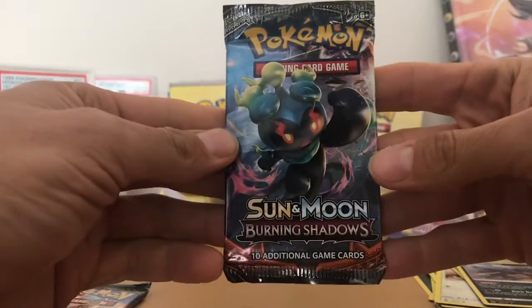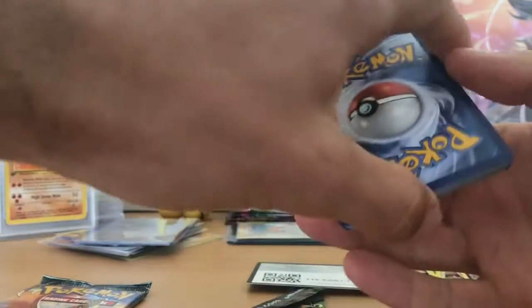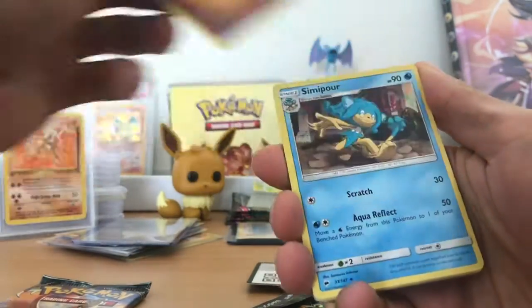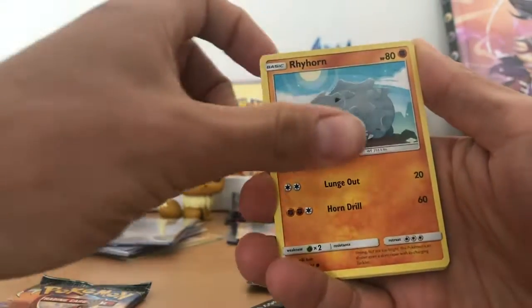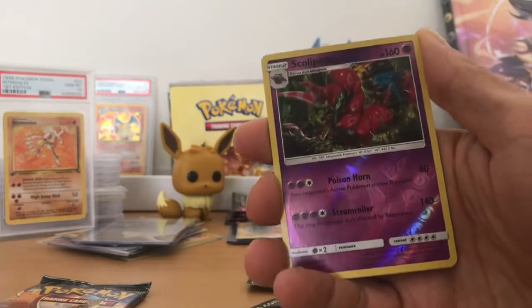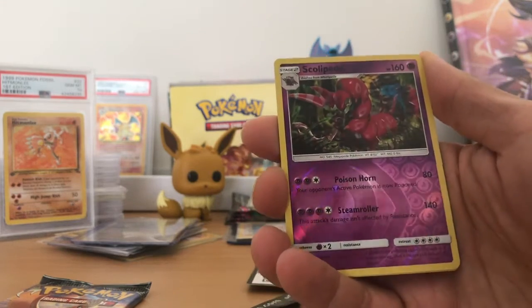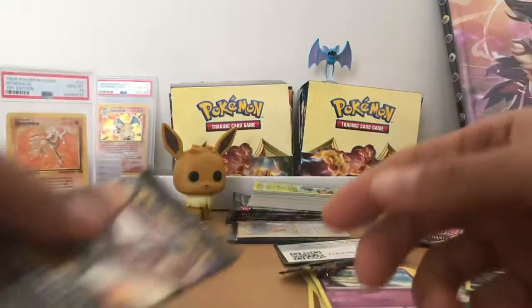Burning Shadows. Alright, these ones don't want to open. Let's go — 1, 2, 3, 4. Looking for that Fire Energy — no, Fighting. Simipore, Noctowl, Electabuzz, Voodoo, Raihorn, Ruts, Tangela, Tynamo. Reverse Holo Rare Scolipede. And a Rare — Meowstic. Not so great.